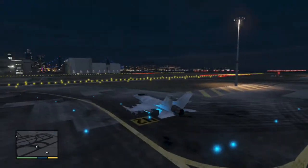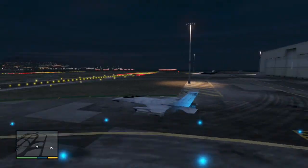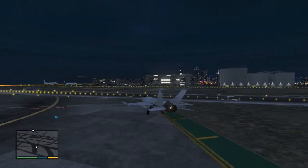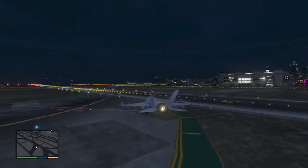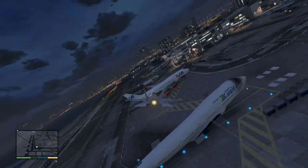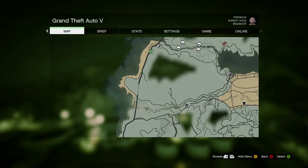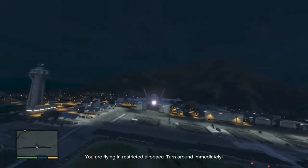In this video I'm going to show you where the P996 Laser is in the game and two different strategies in getting it. The P996 Laser is a fighter jet in Grand Theft Auto V — it has missiles and two cannons that you can use. This is the location where you can find it in the game: in the military base, Fort Zancudo.